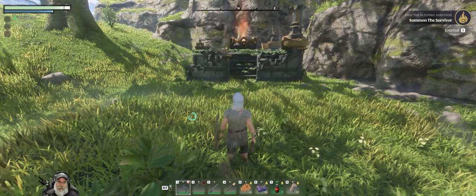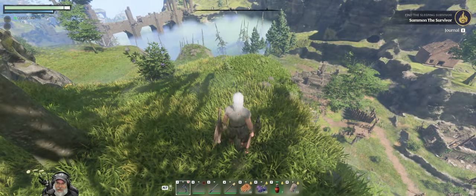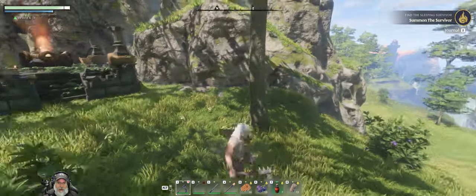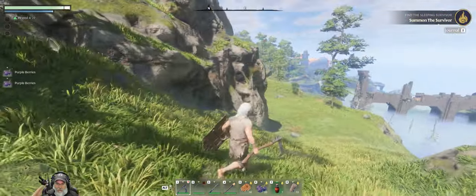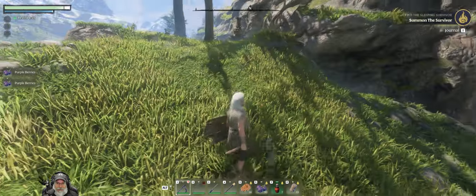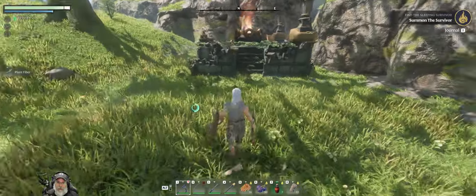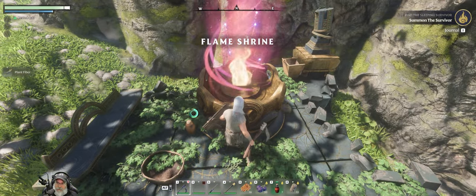Welcome back everybody to Enshrouded, I'm an old guy gaming. In this episode we are going to get going with the blacksmith. I'm still over across the way here gathering resources and I came up this path — just right around the corner is the building where we got the blacksmith, and I found a flame shrine. I had no idea this was here. I believe this will give us a spark that we can then use to upgrade the flame.